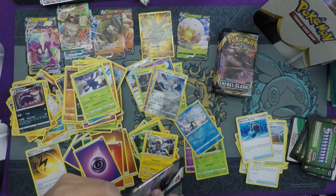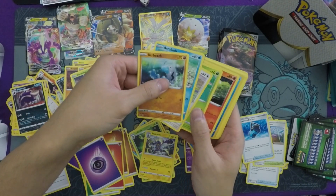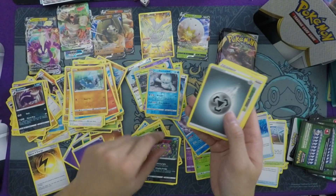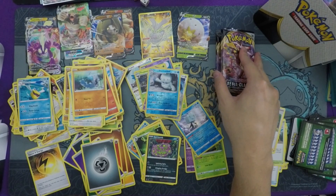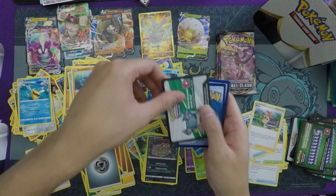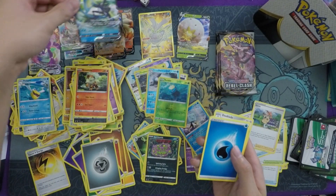We have about six packs left. That Dragapult is almost a hit though — I'd rather have that Dragapult than some of the other Vs in this set that aren't as cool. Speaking of Dragapult, I really like Dragapult V-MAX — those cards are going for about $20 for a normal V-MAX right now. We have five packs left — this is a Rillaboom pack. Can we get a couple more hits? White code!